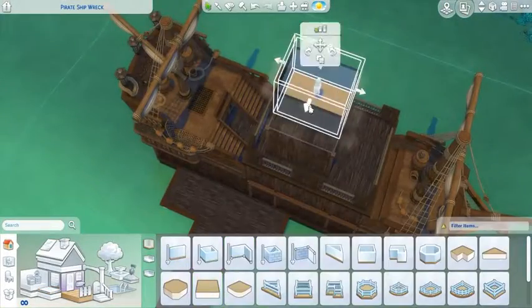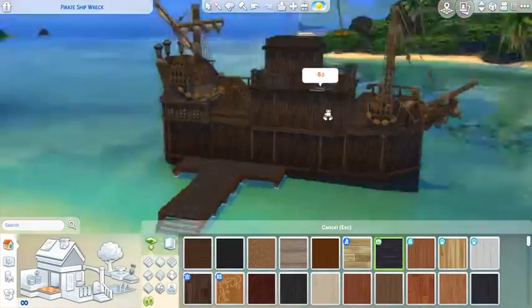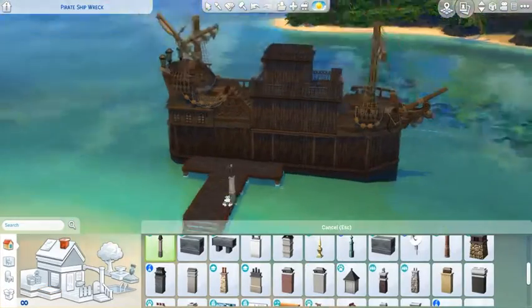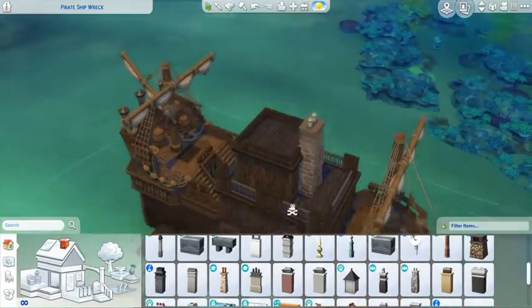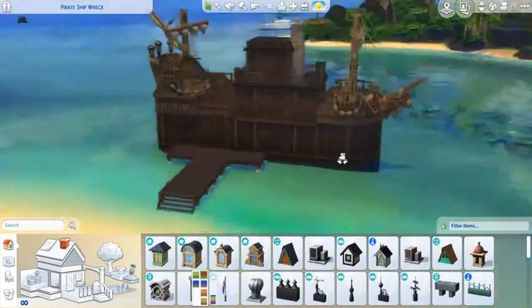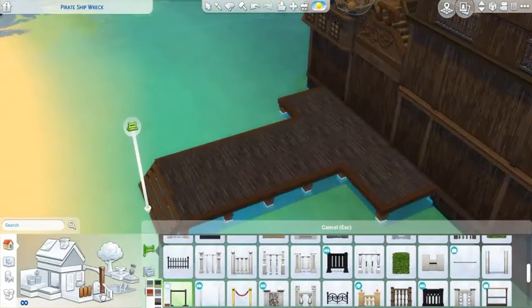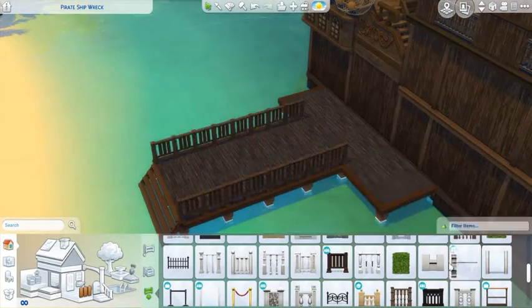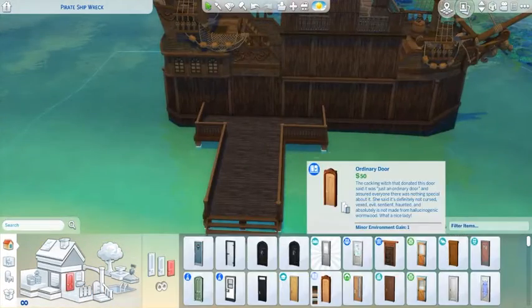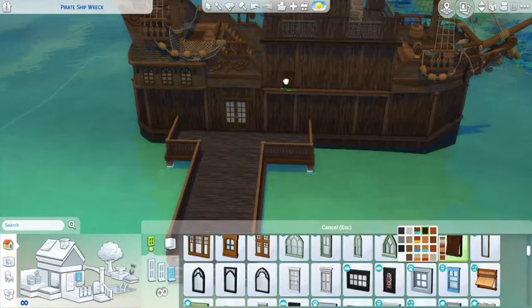This is really just my creative take on what a pirate ship might look like. I made it all wood, which you can see. And then there's just a chimney that I sized up for a smokestack — I think that's what those are called. I put that up on the top floor because it looked cool and to fill that space where there wasn't room.